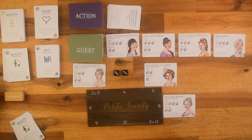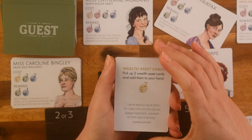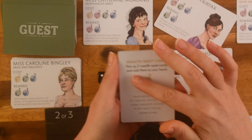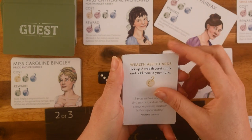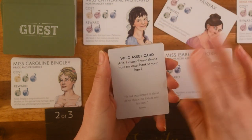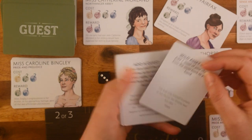Let's look in more detail at the action cards, since that's the real meat of the game besides buying our guests. There are eleven different types of action cards. First, there is an asset card — you pick up two wealth asset cards and add them to your hand, and there are corresponding ones for each type of asset. Then there's a wild asset card — add one asset of your choice from the asset bank to your hand. Pretty self-explanatory.